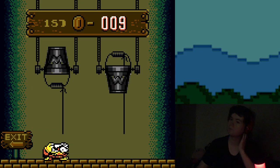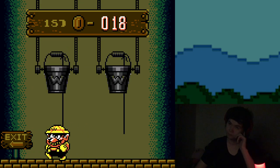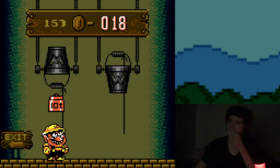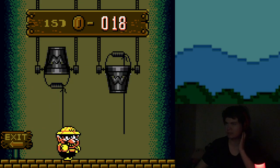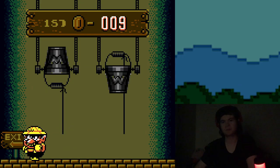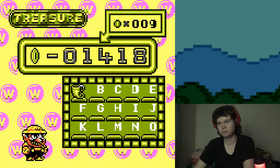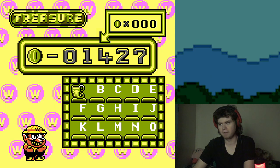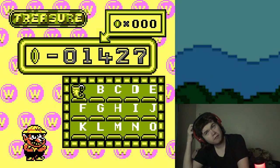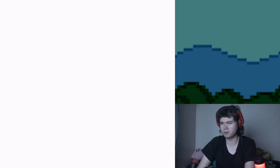It rounds down if it's an odd number — interesting. There are only 15 treasures. Why does it go from A to O? Why does it stop at O? You'd think they'd just do the whole alphabet, but nope — 15 is good enough.